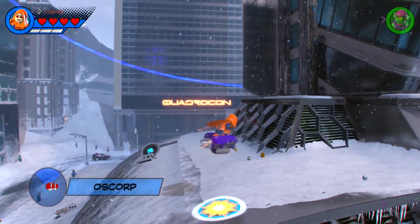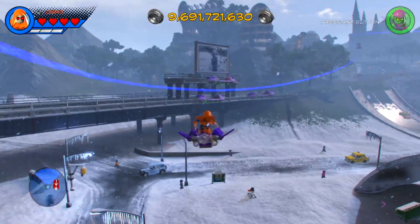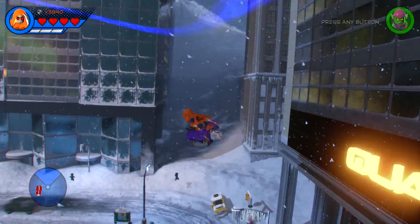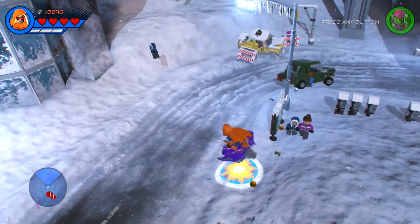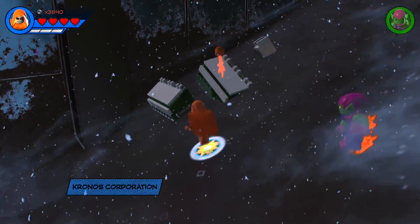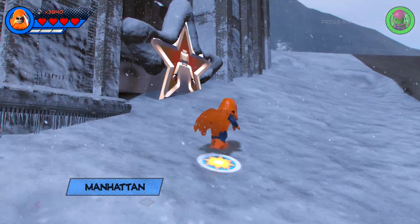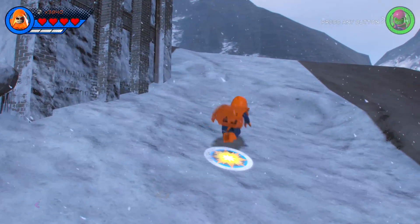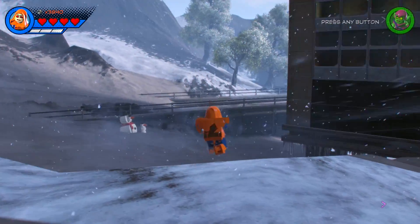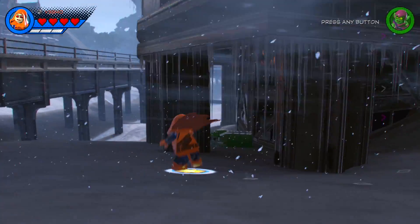One hint I would definitely give people when you start playing: listen for things. You're gonna hear people say things in the world, and those are indicators. You're gonna hear a cat meowing, and you definitely want to start looking in that area, because there might be a cat that you have to rescue lurking around.